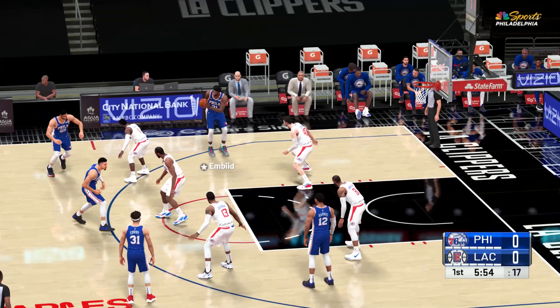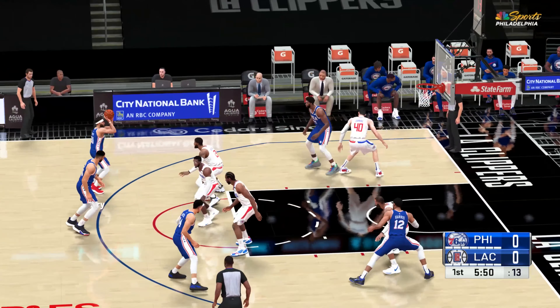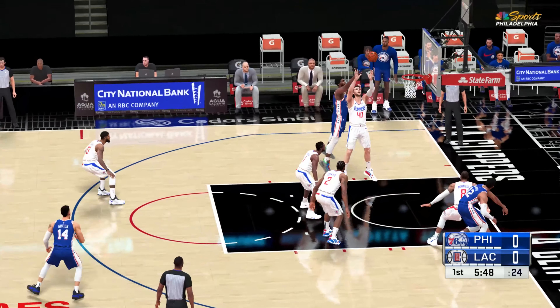Look at Philadelphia's starting lineup — Harrison and Embiid together in the middle, and Simmons is out there with Curry and Green in at the small forward.